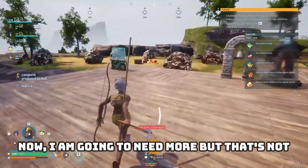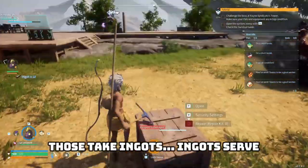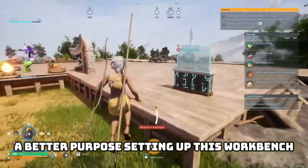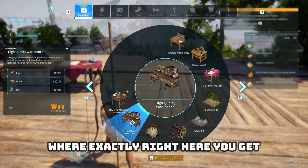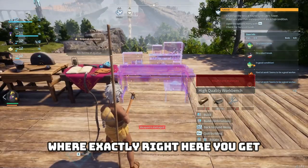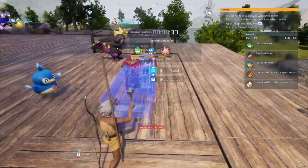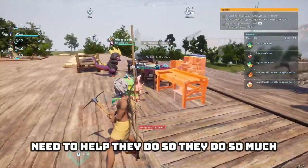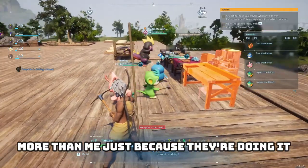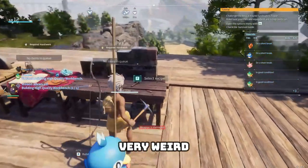Now I'm going to need more, but that's not the priority — those take ingots. Ingots serve a better purpose: setting up this workbench so I can start moving up a tier in everything. You will get up here with the rest of the workbench lineup. Yes, little workers — I don't even need to help. They do so much more than me just because they're doing it as a group. Two of them just gave up right at the end, which is very weird.